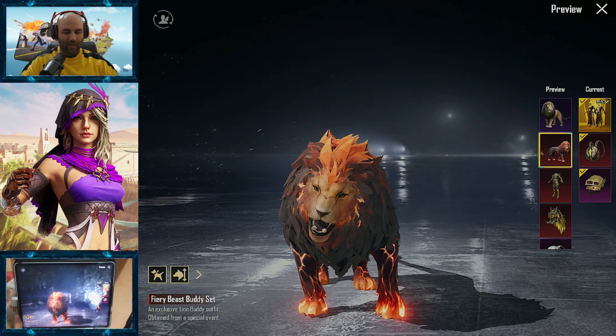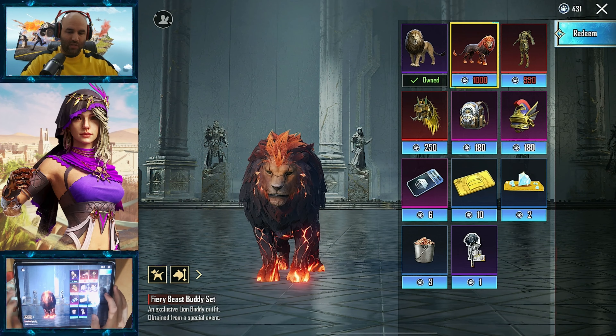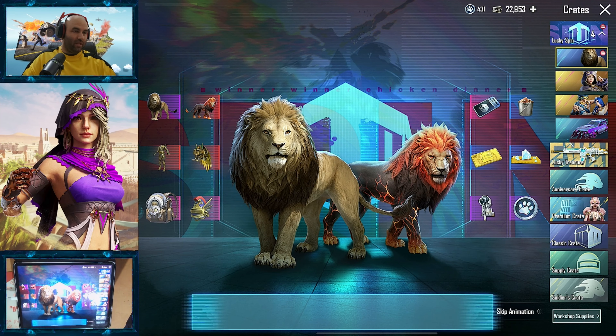So now we only need to get this outfit for the lion and it's going to cost 1,000 coins. We already have 430 — 431. Got the lion cheap, at least that.